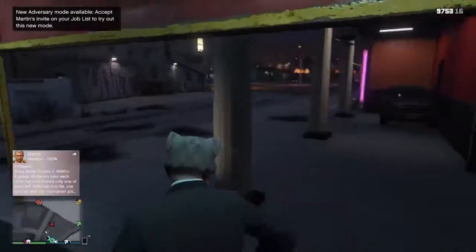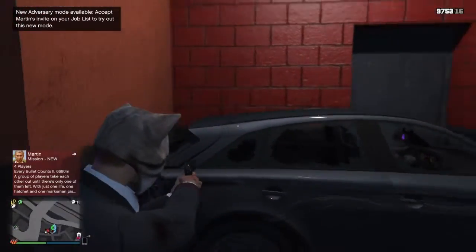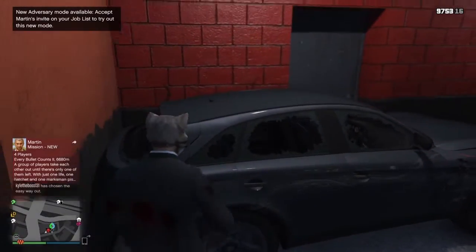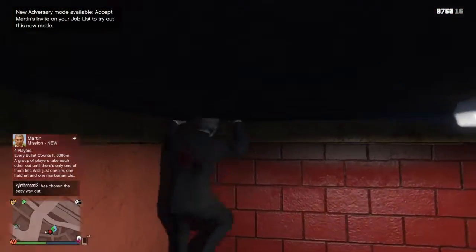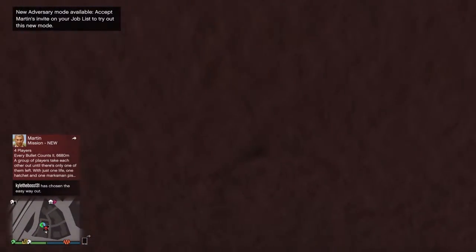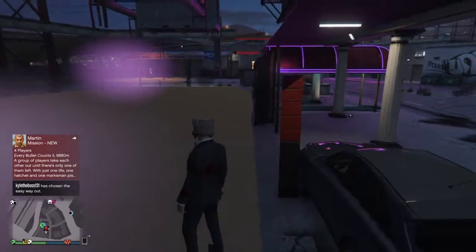First of all, what you need to do is park up the SUV like this, just climb onto it. Then you want to go to the farthest end and press X or Square, but you can fall off like that, so you don't want to do that.